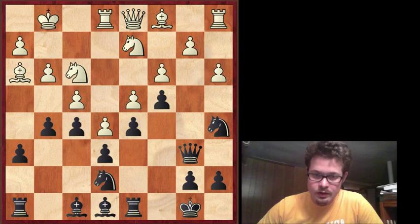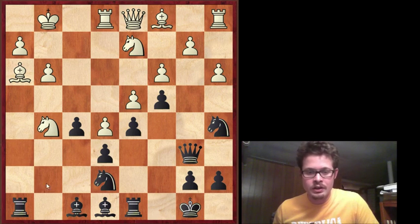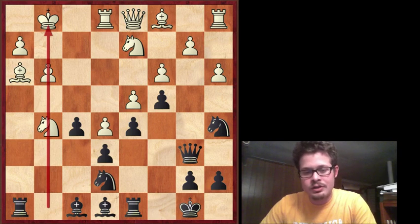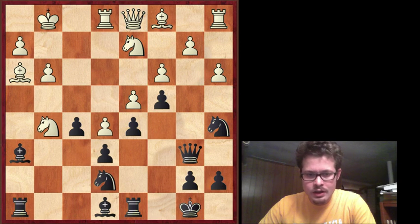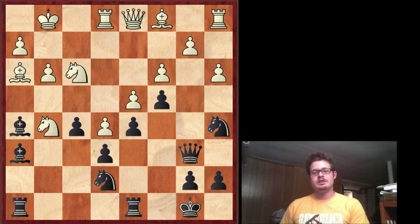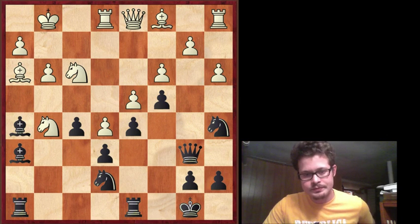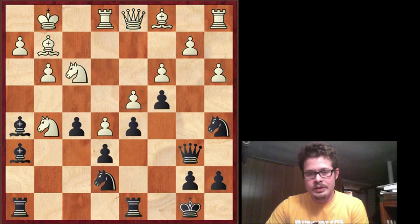Now this is a pawn sacrifice, but it doesn't take a brain surgeon to realize that sacrificing a pawn to open the g-file is peanuts for black — it's easy. I don't think I had to calculate this at all because the play comes so quickly. I attack the knight, and this is kind of why I really like this game of mine — the way my pieces begin to get arranged. I pin this knight that's protecting this square, putting pressure on the g5 knight.